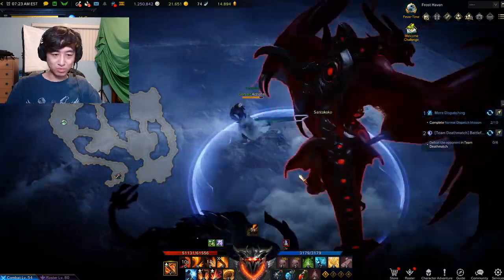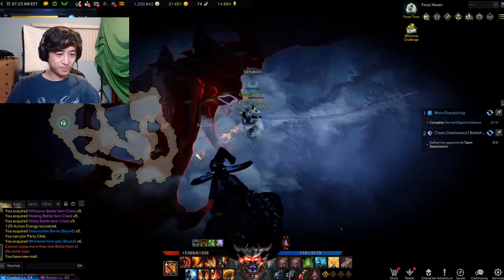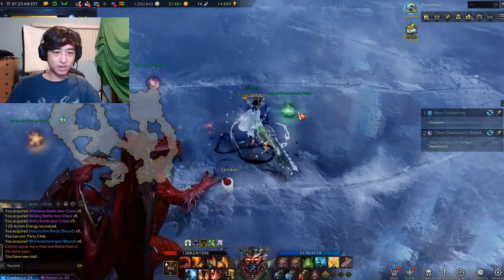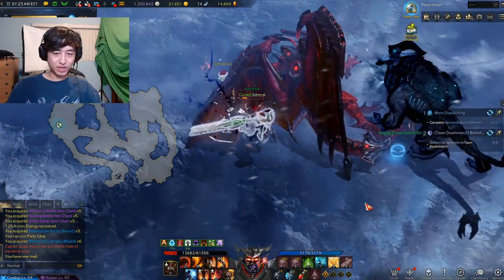Here we are. Let's Whirlwind Bomb him. As you see, I didn't stagger him immediately, unfortunately. Okay, there we go — we just staggered him. And once again, just pick up all your orbs and you're ready to fight.